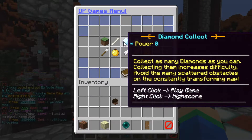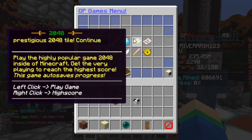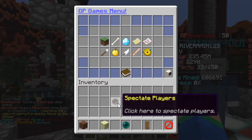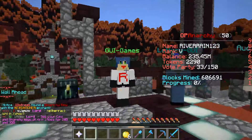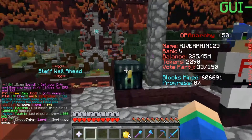The mini-games include diamond collect — grab as many diamonds as you can — and 2048 and Super 2048. There's literally a bunch of different games available. You can even spectate players and play multiplayer games, which is insane. Not a lot of prison servers have that. There are also extra ender chests at spawn if you want to store items.